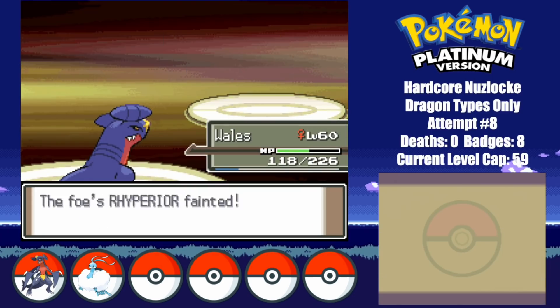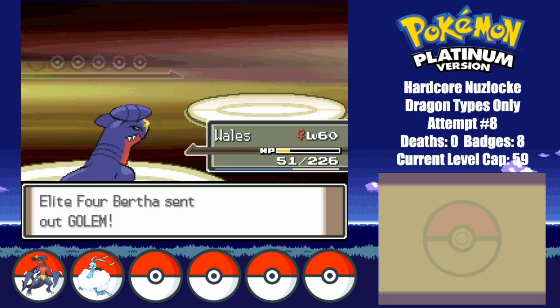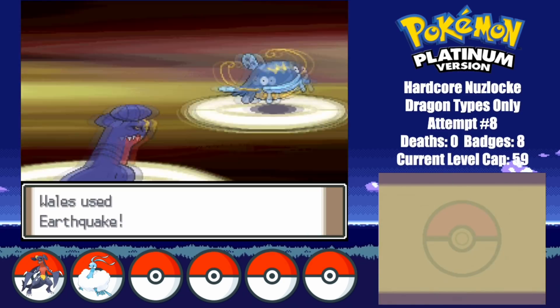Rhyperior can't even tank a single hit — he poisoned Whales at the last moment, but goes down shortly after. Golem is also an easy KO, and even with Bertha's Full Restore, Whiscash ends up going down too.